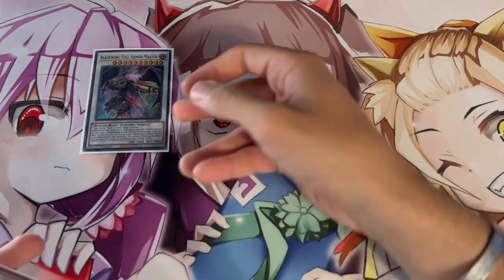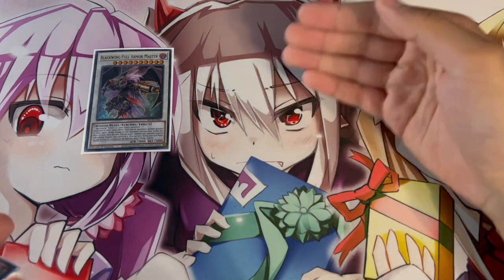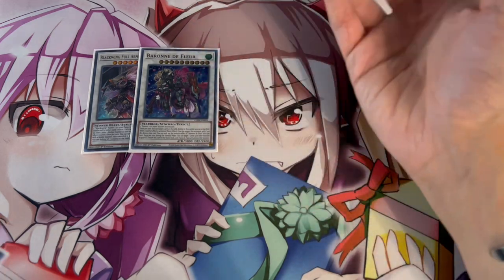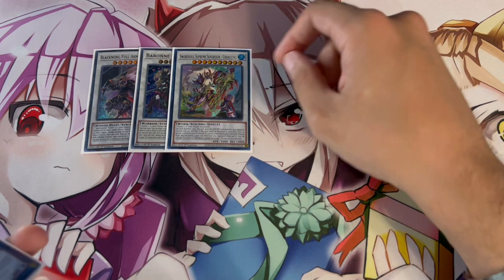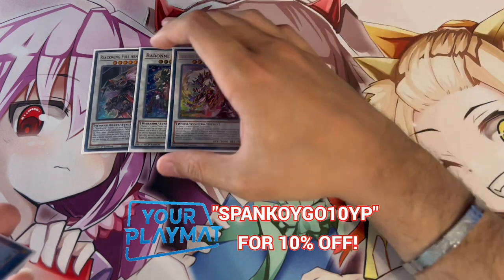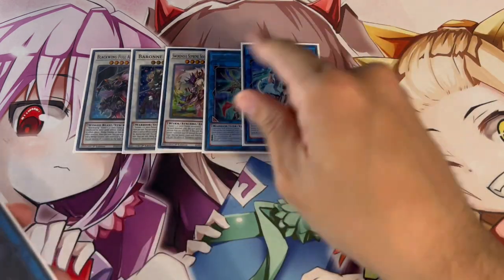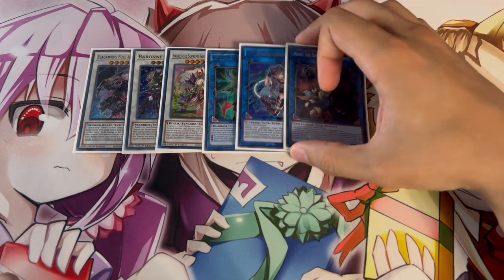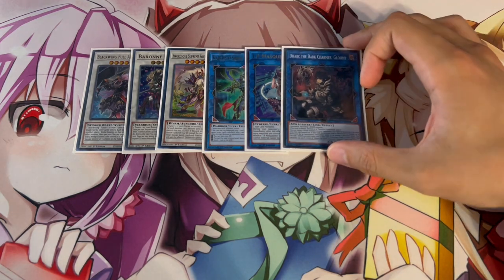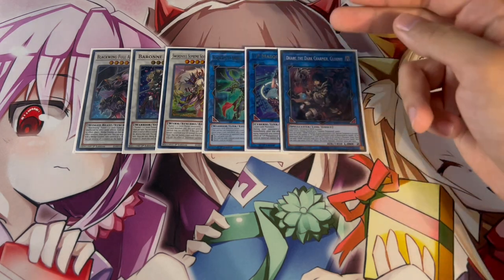Moving on to the extra deck — the first card is one Blackwing Full Armor Master. Your Blackwing Sharana has a graveyard quick-effect pop, plus you'll have a towers that's unaffected, with 3K attack. We're also playing one Baron, the most generic level 10 synchro and absolutely broken, plus one Chenging — especially powerful in the mid to late game if you've used Desires and Gizmek Orochi. For link monsters, we're playing one BLS since we're playing so many high-level monsters. For generic link twos, I'm playing IP Masquerena and Underworld Goddess of the Closed World — both are the most generic and powerful options, and since so many of our cards are DARK, Underworld Goddess is really powerful here.